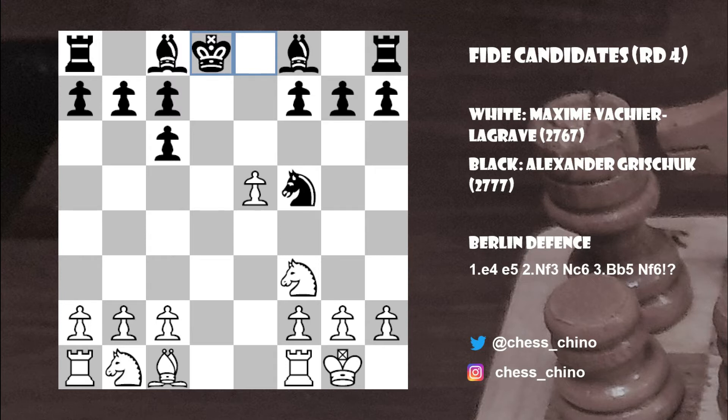White went pawn to h3. It's worth pointing out that Rook to d1 check is also possible, but it doesn't make too much sense because you're forcing Black to go King e8, which he wants to do anyway. Knight to c3 is also possible but usually transposes to similar positions. After King takes d8, White played h3 — this pawn will support g4 at some point and also prevents a bishop from landing on g4, while giving the king an escape square.